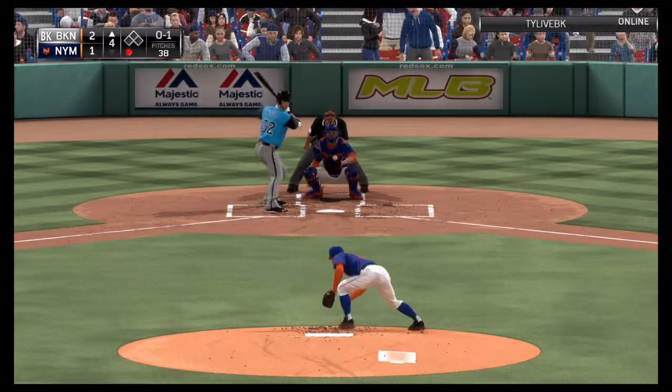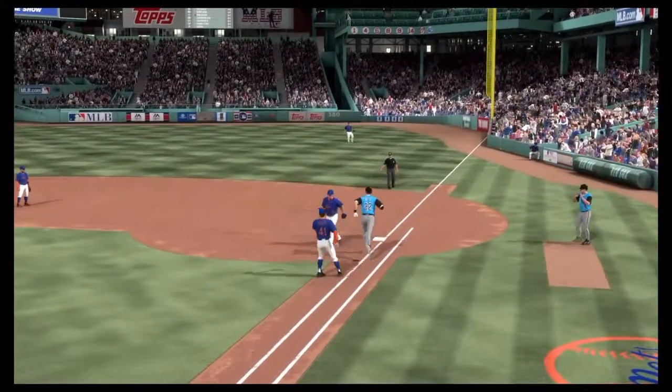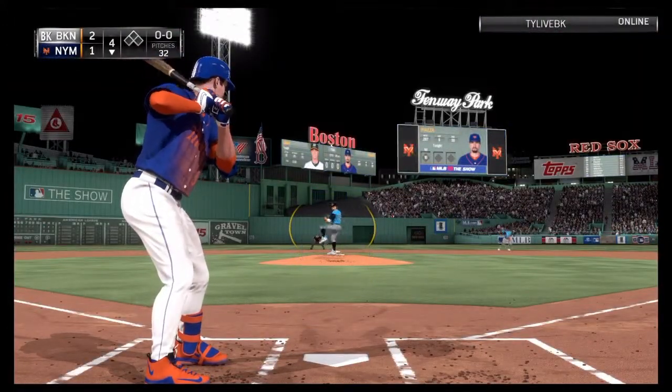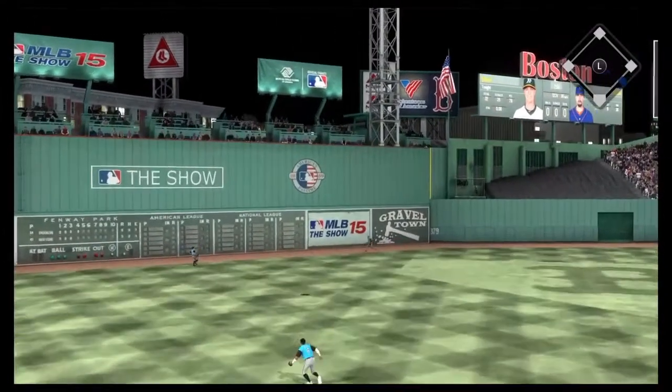Tom Seaver in the top of the fourth gets Matt Wieters to ground one right back to him and flips to first to retire the side. To start the bottom of the fourth, Mike Piazza stands in and hits one deep to left — that one could go, and if not it'll be off the monster.